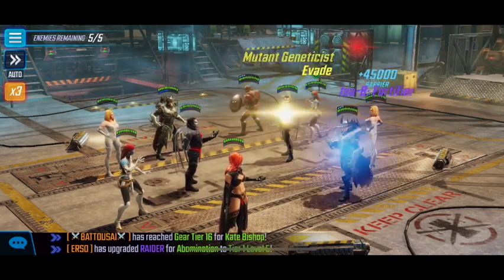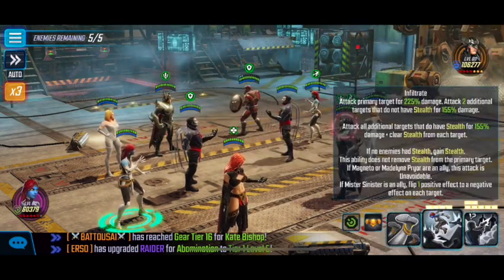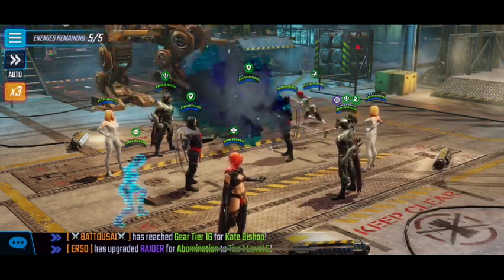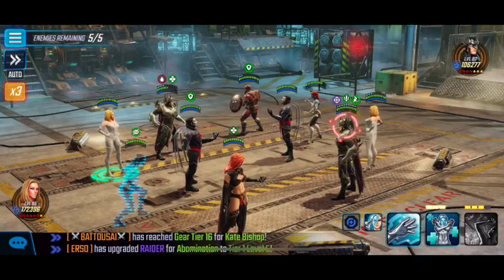I'm using Madeline Pryor for the damage boost, focus boost to the Marauders, as well as the ability block that her ultimate gives. After that, it's just figuring out how to outpace and build more Emma clones, which I'm going to fast forward through because it is extremely boring.